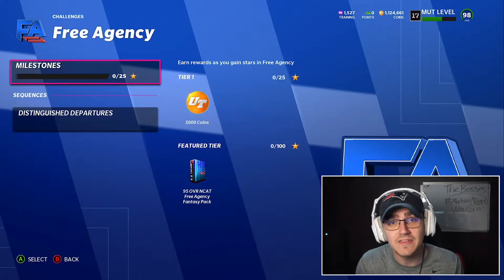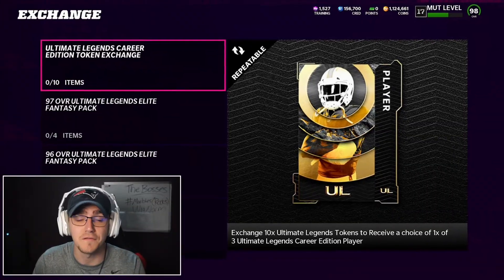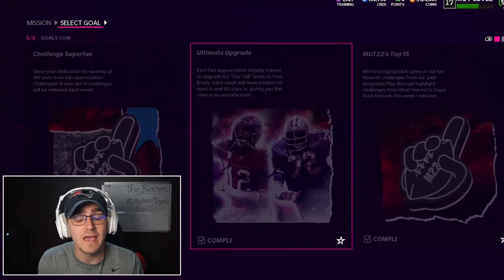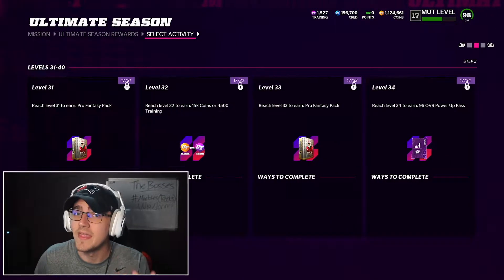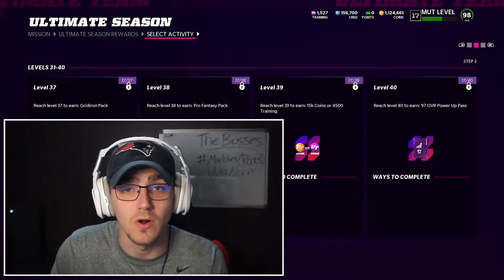The easiest way to find free players is by going to the solo challenges tab and seeing what free players are offered just by completing solo challenges. After that, go to the missions tab — a lot of times you'll get really good free players just by completing missions, like simple things such as leveling up, and many other missions along the way that let you upgrade players or get free players.